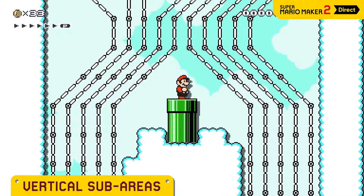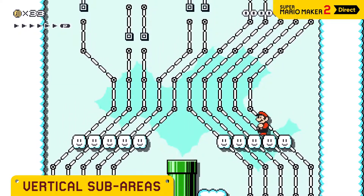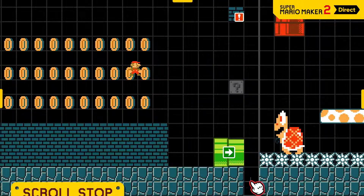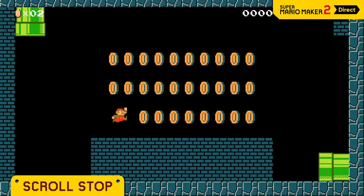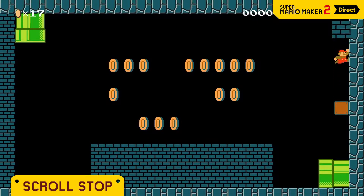You can now create vertical sub-areas, and the auto-scroll feature operates vertically in here. To hide an area from view and prevent scrolling from revealing it, create a solid line of blocks perpendicular to the scroll direction. And voila — secret room.